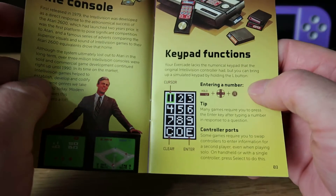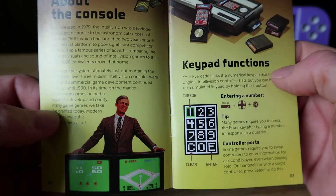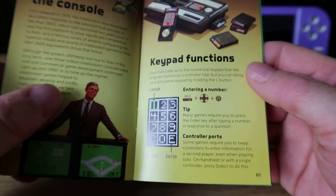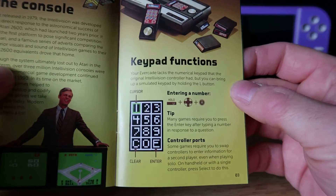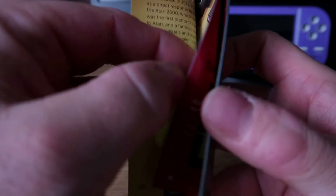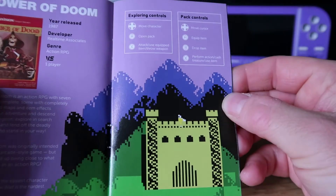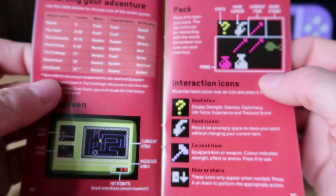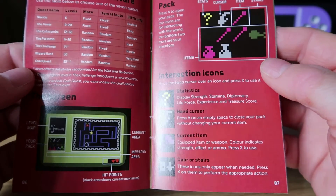A little bit about Intellivision — interestingly, Intellivision was a 16-bit machine which I only found out about recently. It doesn't really look like a 16-bit — if you think 16-bit you're thinking Mega Drives and Super Nintendos — but yeah, it was definitely more powerful than the Atari 2600 which it was kind of competing with back in the late 70s and into the 80s. There's all your keypad tips. You press the L1 button to get the keypad on most of the games. I do love these manuals — there's a good few pages included for these games, which is good because there are a lot of things you really need to know. It's quite in depth.